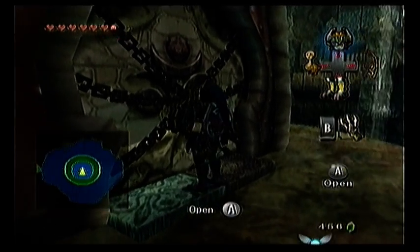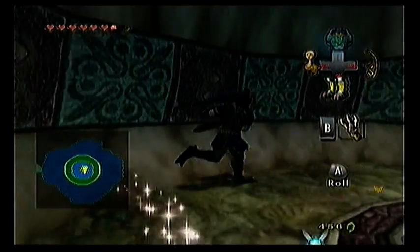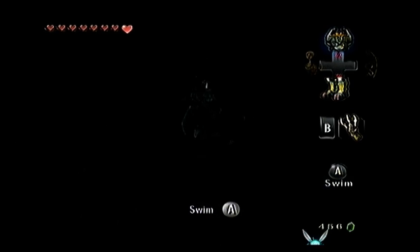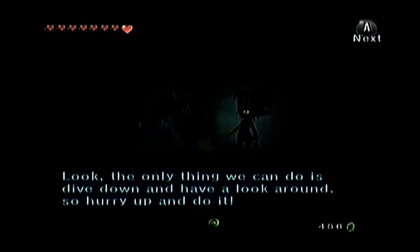Hi and welcome back to Let's Go, try a princess — and yeah, that's the boss door. Good, yeah it's the fairy. All right, down we go. You'll need the Zora Tunic, iron boots and the floor shop for this fight, and maybe something else if that's your thing. The only thing we do is dive down and have a look around, so you can do it.